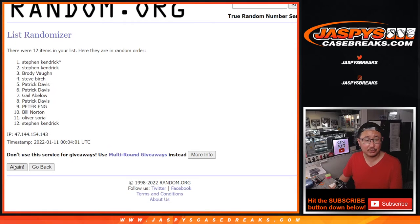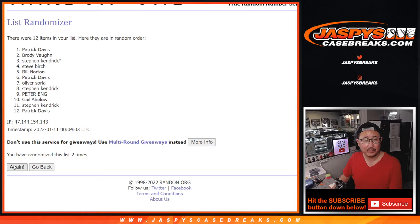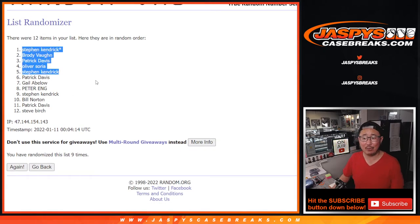Alright, pretty good odds out of 12 — we got Bill, Brody, Gale, Oliver, Patrick, Peter, Stephen, and Steve. The top five will get $200 of break credit each. Rolling nine times total — top five after nine. Stephen K, Brody, Patrick, Oliver, and Stephen K again — $200 of break credit each going your way. Stephen, I'll send you $400 in one code. Brody, Patrick, and Oliver — $200 each going your way. Congrats to you, thanks everybody for watching. I'm Joe for jazbeescasebreaks.com and I'll see you next time — bye!